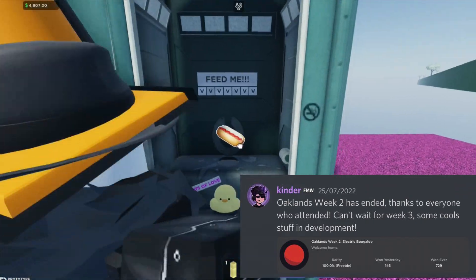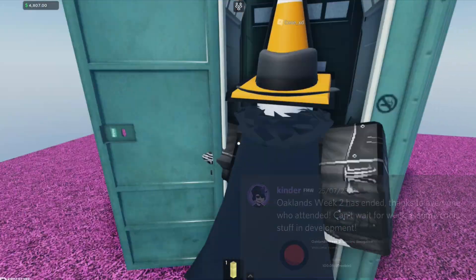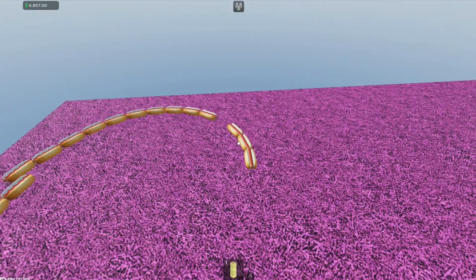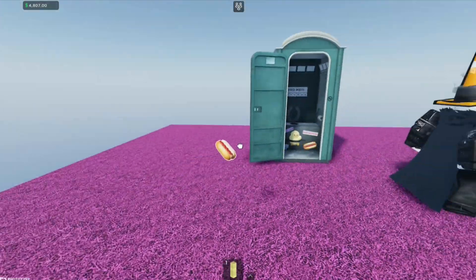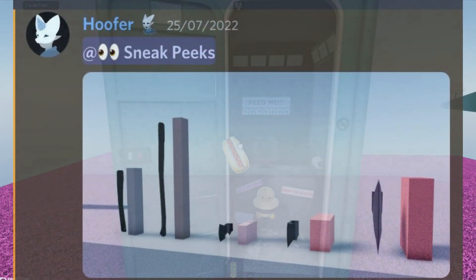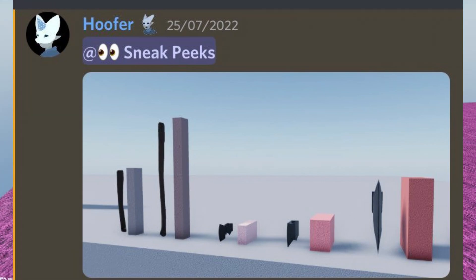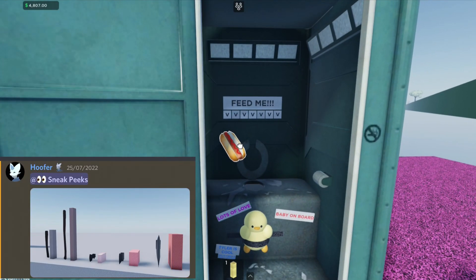Now Hoofer comes in with the axe models. As you can see there are three different head types — a really large one, a medium one, and a small one — and there are also two different types of handles.